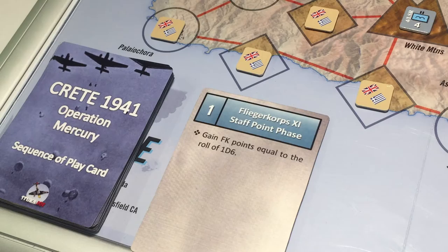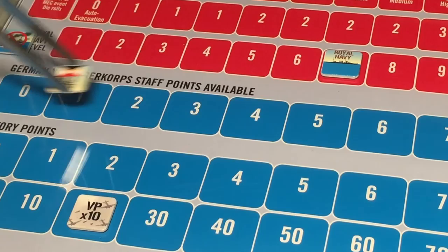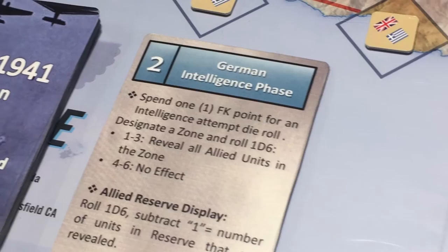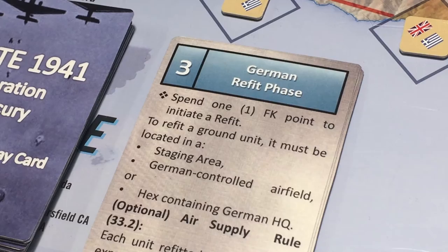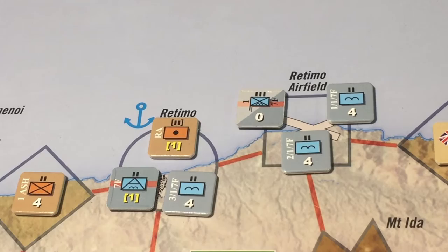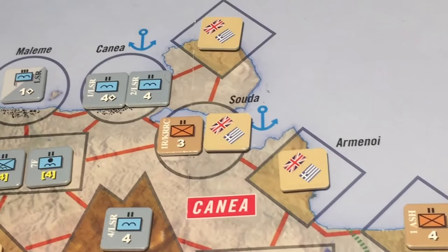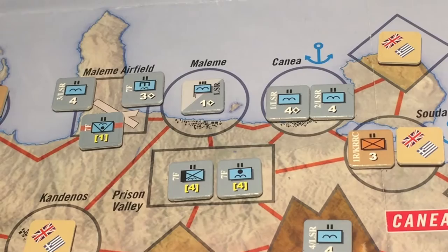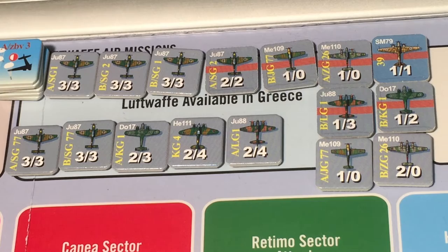We go to the first phase, the Fliegercore 11 staff point phase. We roll a die to see how many points we get — the higher the better — and the roll is a four, so we mark four points on the track. Next, the German intelligence phase, but we're not going to spend any points for intelligence. In the German refit phase we have two half-strength units in the Retimo sector, but refitting ground units costs one air transport point per unit. We also have a reduced anti-tank unit at Malemi airfield; however, we will use two points to refit the Junkers 87 Stuka and the Junkers 88.